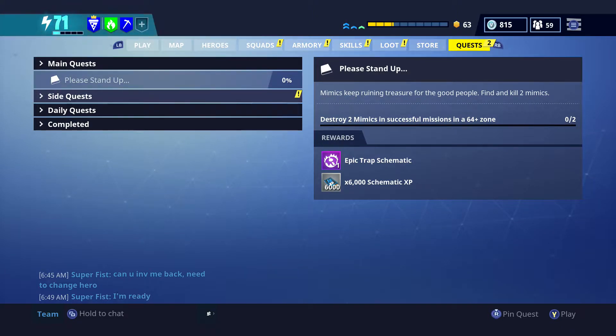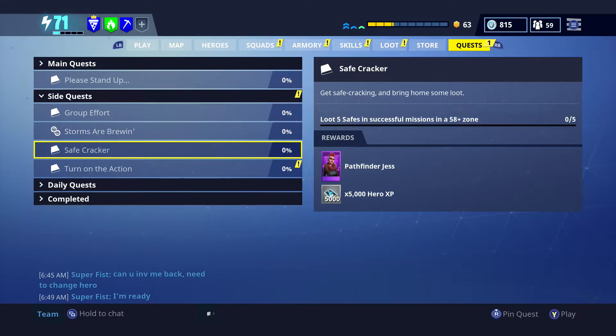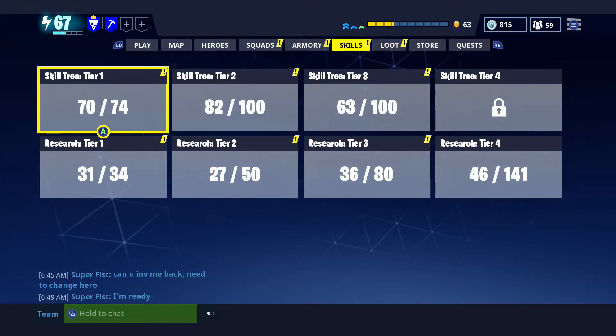Interesting — I have two new side quests. Loot five safes — wow, that's a purple Pathfinder Jest, that's really nice. The other one is an epic schematic and 5,000 schematic XP to deliver the bombs, retrieve data, or fight the Category 2 storms. Alright, let's go to our loot and claim our llamas real quick.